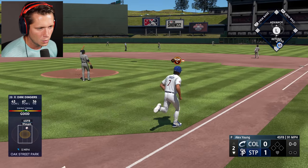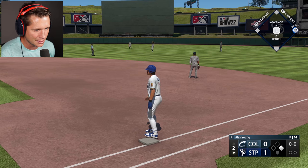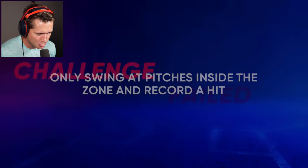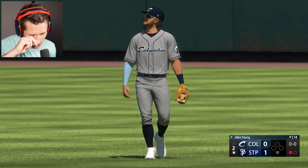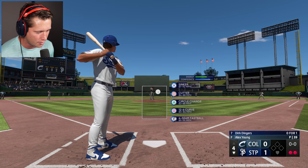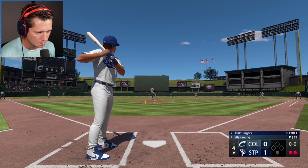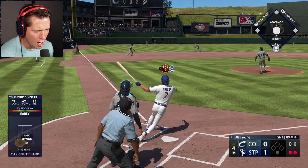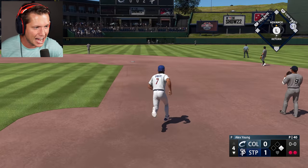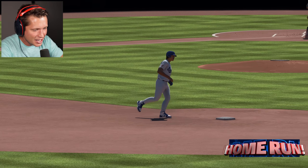Popped it up to shallow right center — that's not exactly what we were looking for. All right, we're fine, don't worry about it. We're going to be okay — look at us with our blue glove, we're looking fresh. We've got all of our accessories on point now, we're looking the part, we've got to play the part of a big leaguer. Oh! That's what I'm talking about — not the perfect PCI location, but it doesn't matter, baby. Dirk! Dinger!